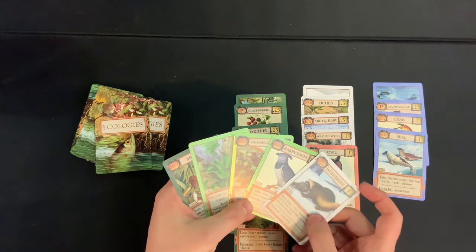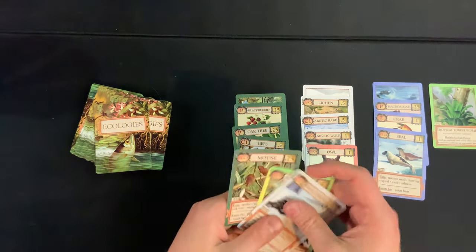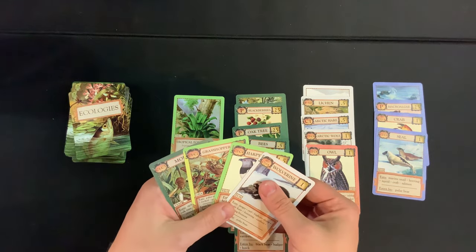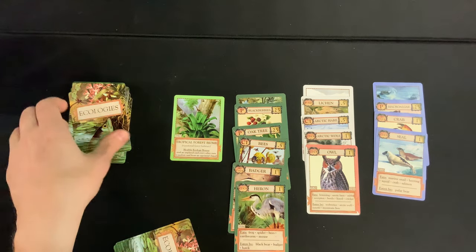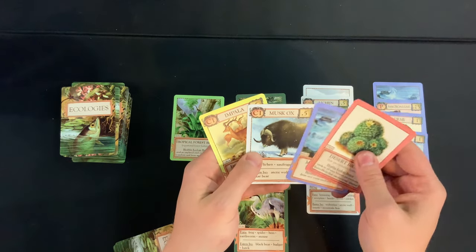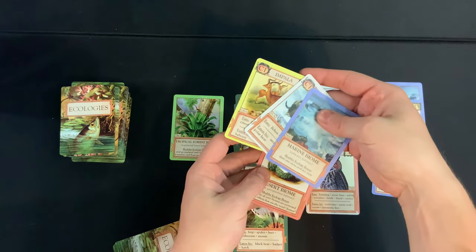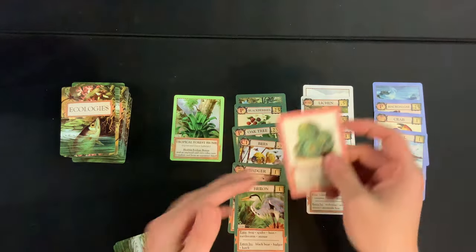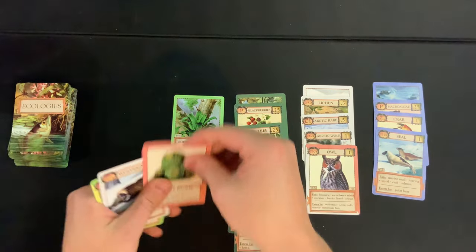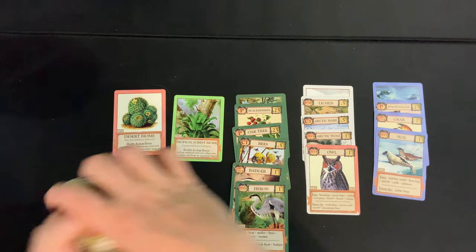Nothing really stands out as a great play. Maybe get the tropical forest biome out — even better if I put it in camera space. We need a green producer still. Draw four, discard three: desert biome, two C1s — all pretty easy discards except the desert biome. Might as well play it and hope we get a desert producer next time.